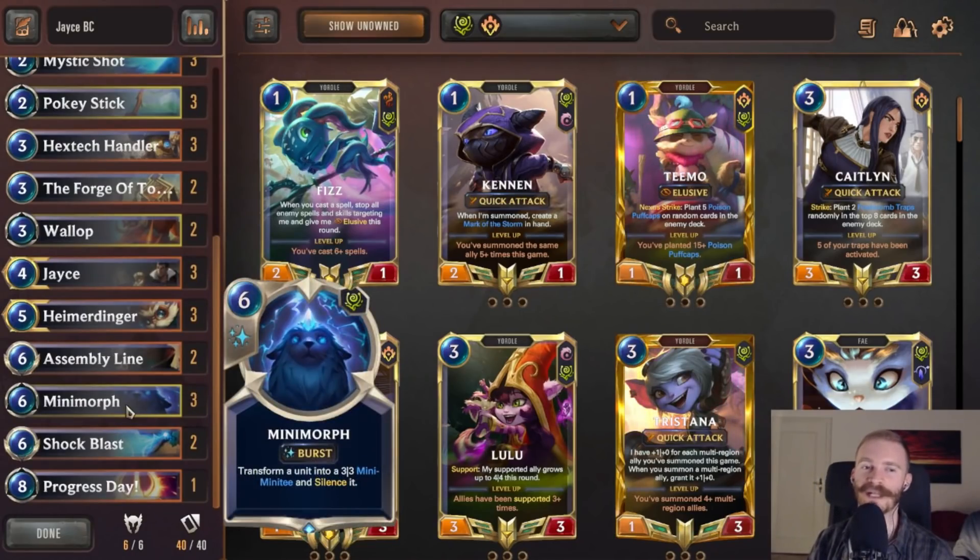The main payoffs, of course, being Minimorph as a very good removal card in the current meta, because a lot of people are playing Victor type of decks, Ambush type of decks, Neandroid, Elusive, and Burn decks with one big hitter.